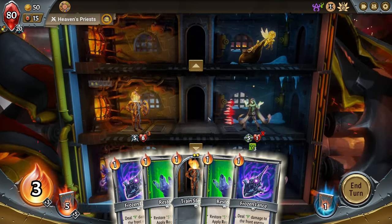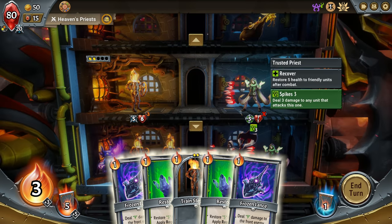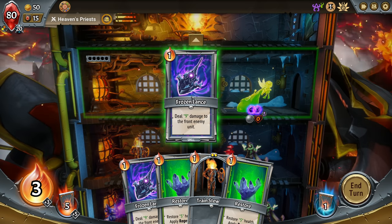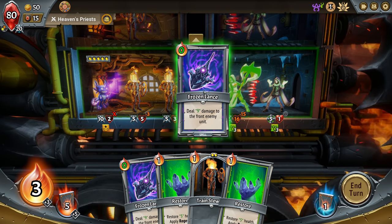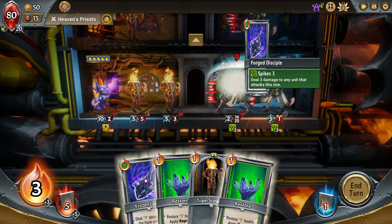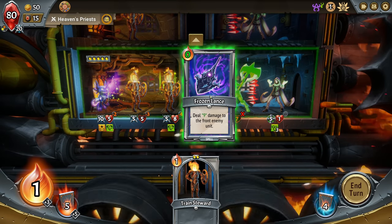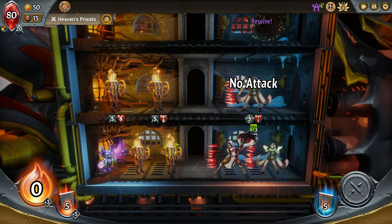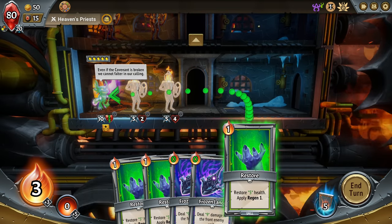We'll have some healing come in for these guys. We could do one here, one there, then throw another Trained Steward in, or we could just do both here. Let's do a Restore here so he'll live, then put a Train Steward up top. I should have put the Train Steward there — that was my bad, that would have been free gold. Oh well. The spikes are actually causing a little bit more problems than I'd like, but we're totally fine — now get healed up.